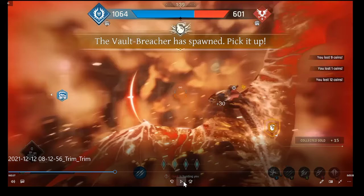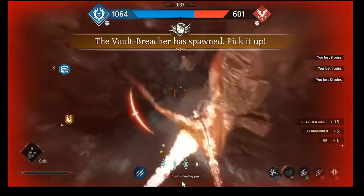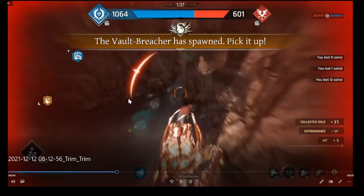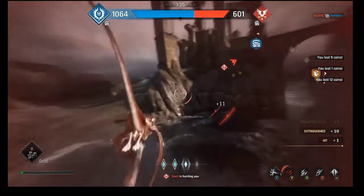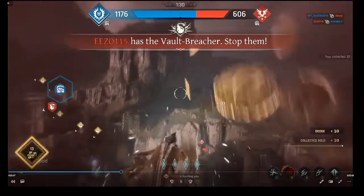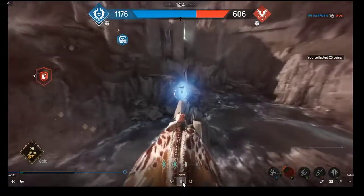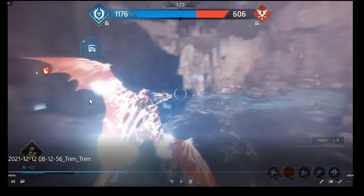The Bolt Breacher has spawned - pick it up. The icon color tells you its status: if it's orange, nobody has picked it up yet; if it's blue, your teammate has it; if it's red, your enemies have it. Right now I'm getting hit by a flamethrower. My reticle is orange because I haven't turned off Hunter's Mark yet. It turned red - somebody has the Bolt Breacher.